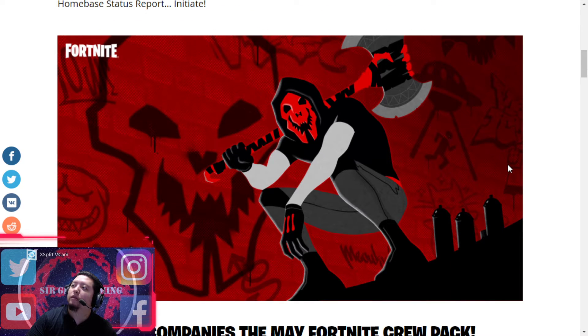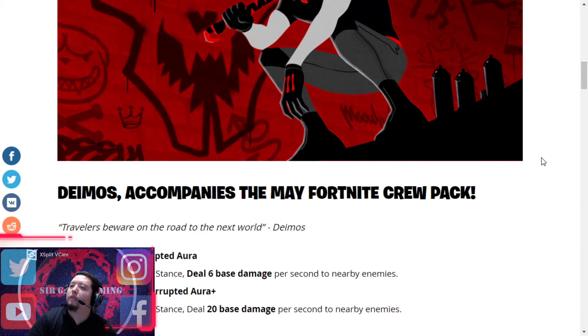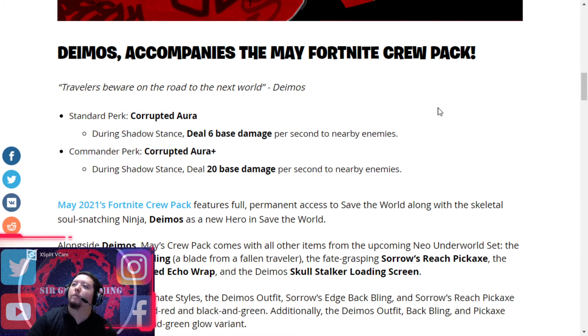This is the skin for May, for next month — two days from now. His name is Deimos, or Damos, or something like that. Anywho, it's the corrupted-style hero, but you can only get this version in the Fortnite Crew package if you want him.